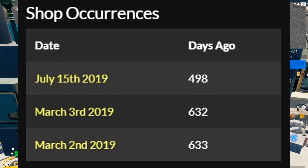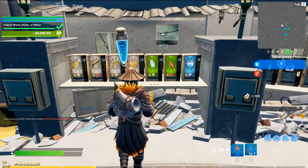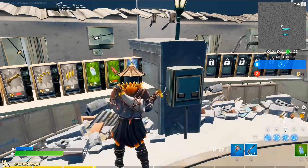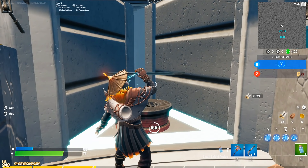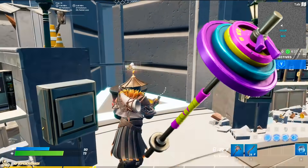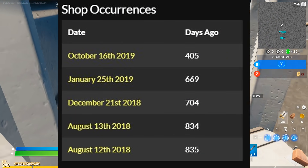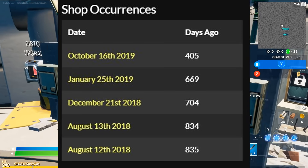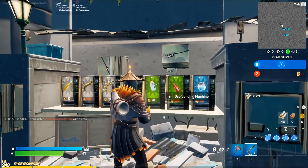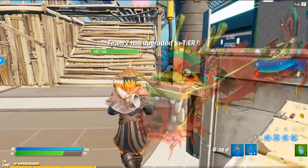I own everything in the combo besides the glider, but we'll get to that. So we're going to have Twisty as the skin, and the back bling is the Twisty Inflator — that's her back bling. I would do a different back bling if I had the option, but there's no way I'd be able to do that. The harvesting tool I would pick is the Exerciser. I know it isn't something extremely personal to me, but it matches perfectly with Twisty and her back bling. I went through all the pickaxes and I really think this would be a good one for her.